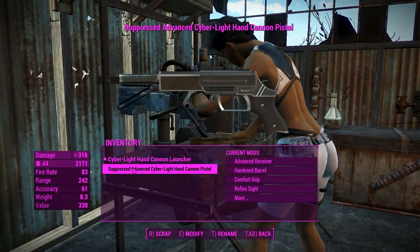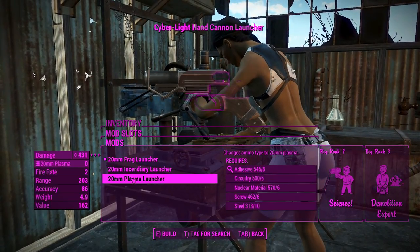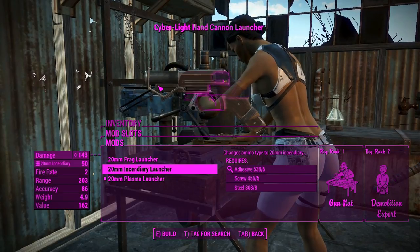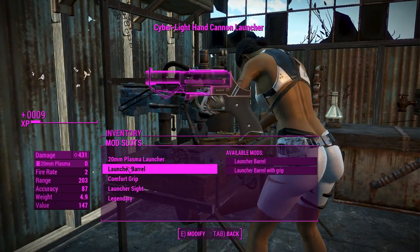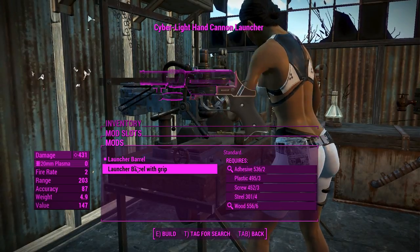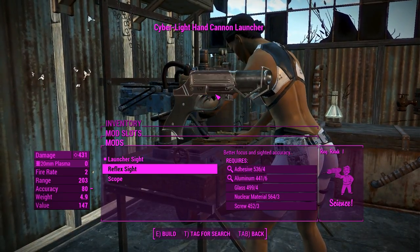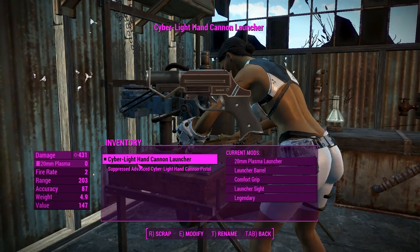Onto the grenade launcher part — it fires different rounds: frags, incendiaries, and plasmas. We'll attach the plasma one for the most damage. The incendiary only does 143 damage but makes up for it with damage over time, which is unlisted on the weapon card. We'll add the comfort grip too. The launcher sight is great; a scope or reflex sight would be impractical unless you want to use it in VATS. There's a legendary effect slot too.